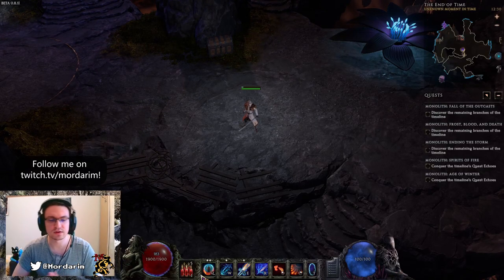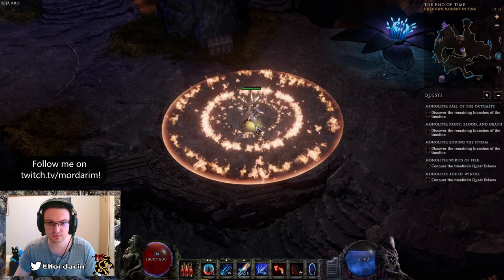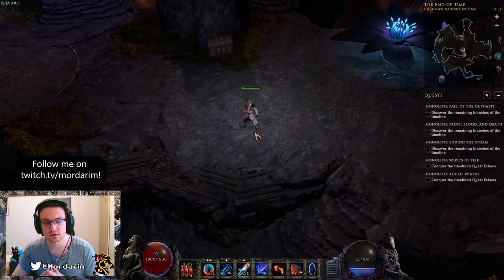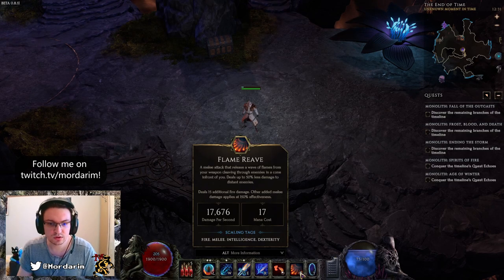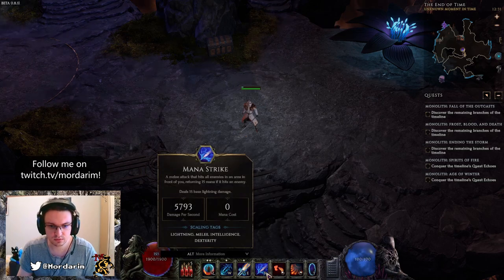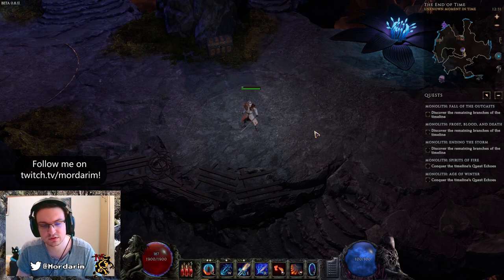Hello, Morem here today with another build for Last Epoch. We are featuring Flame Wreath this time — this beautiful spell looks amazing and feels amazing to play, it's a lot of fun. We are using Flame Wreath, Mana Strike, Enchant Weapon, and Flame Ward for this build.